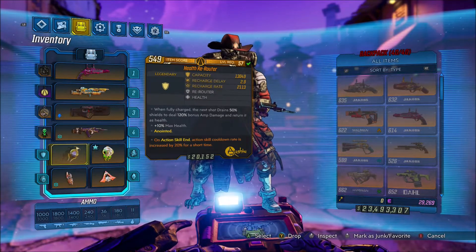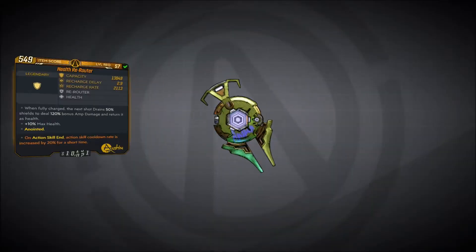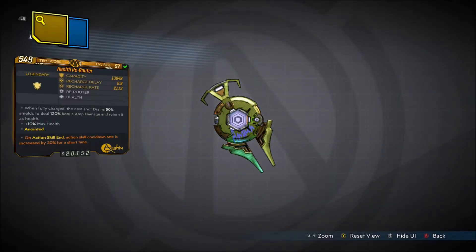Alright, welcome back everyone. It's no hi here and in this video we're back with another Borderlands 3 Legendary Gear Guide — showing you guys how to get the Legendary Ancient Shield, the Rerouter.